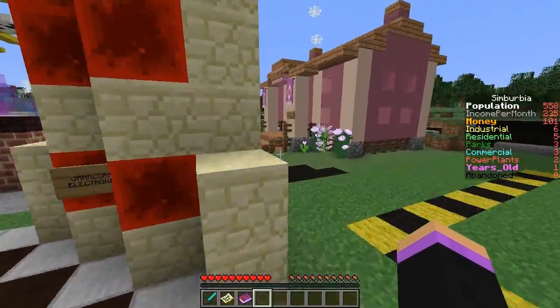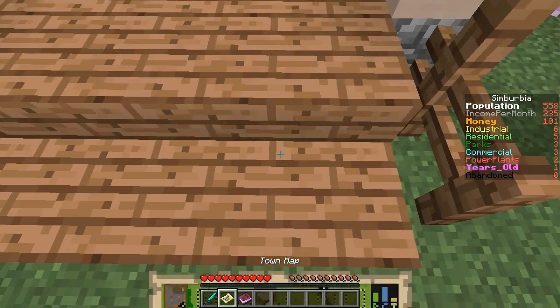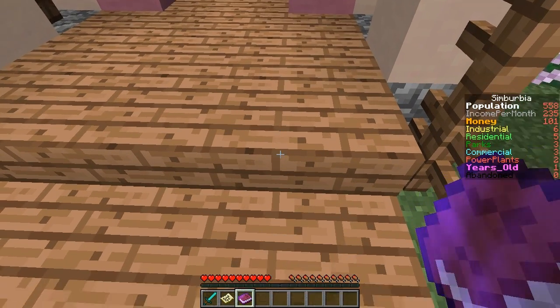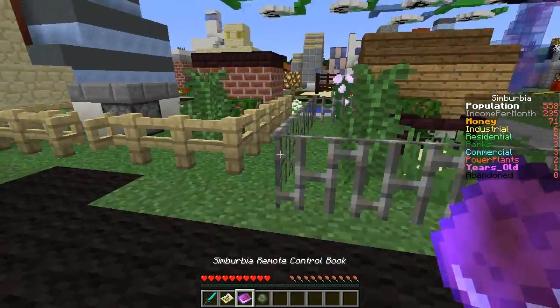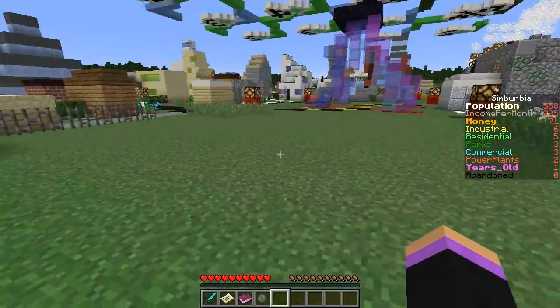Let's go check what day it is and how much money do we have. We have 100k. Oh no, I need way more for a power plant. We're making 235k per month. So I think I will buy that park and we will put the park here, right next to the power plant, because we don't want the power plant touching the park.